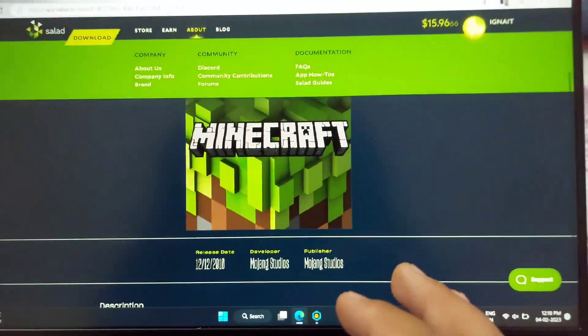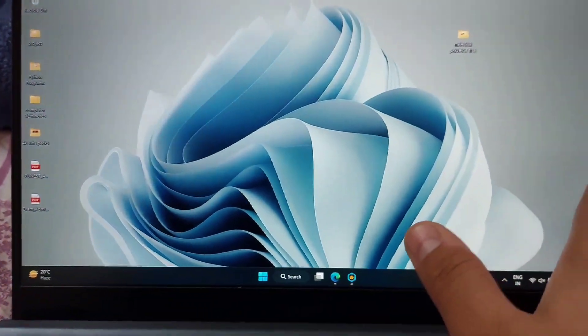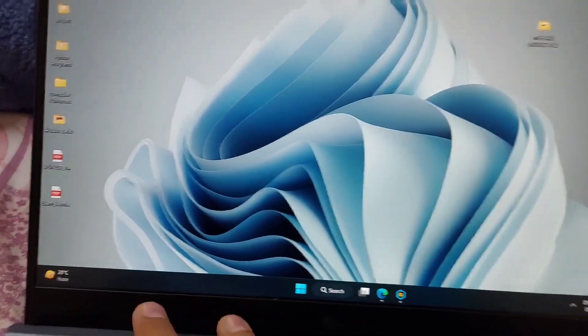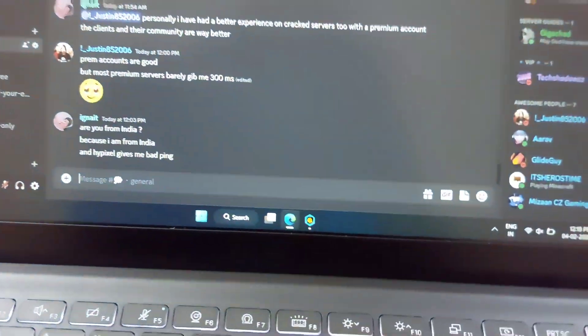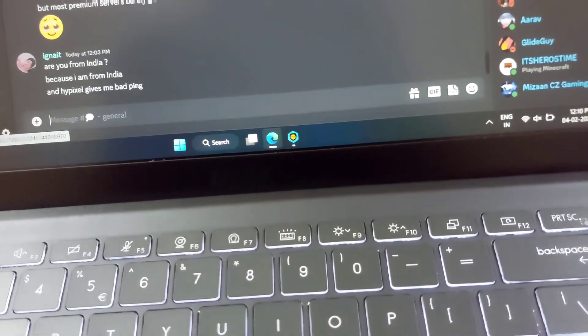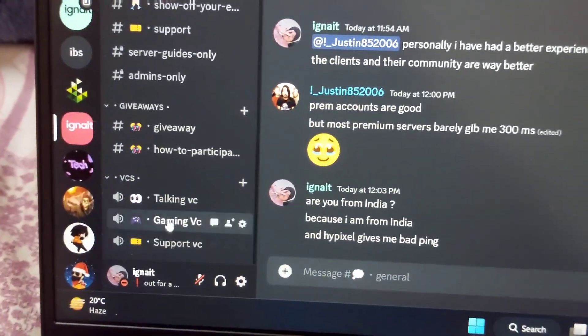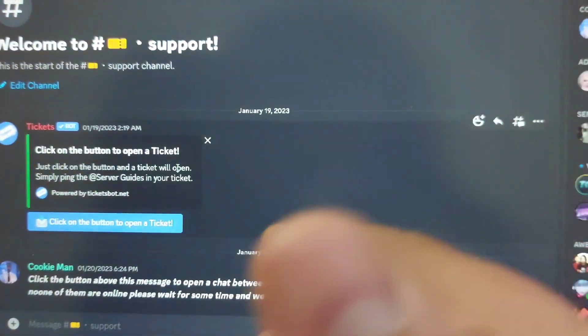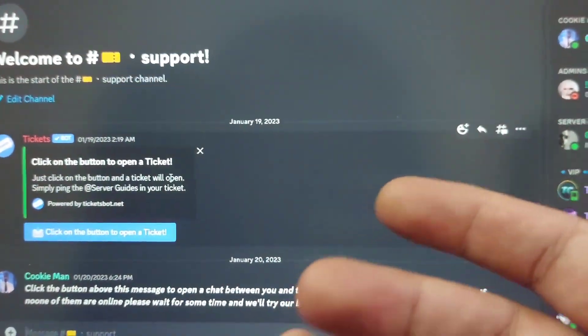If you have any questions or queries, go to the pinned comment and join our Discord server. It has an active community — it used to have 400 members and now has some hundreds of members. If you need to ask anything, go to the support section, create a ticket, and our staff will be there to help you. If you want to ask me anything directly, ask in the comment section and I will reply. See ya!